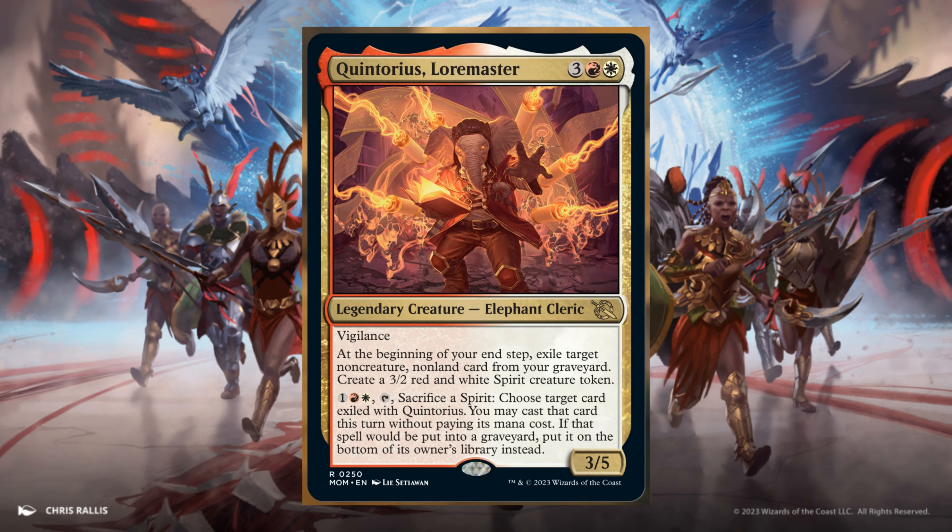Quinturus, Loremaster — 3 and 1 Red and 1 White. It's a 3/5 with Vigilance. At the beginning of your end step, exile target non-creature, non-land card from your graveyard. Create a 3/2 Red-White Spirit creature token. For 1 and 1 Red and 1 White, Tap, sacrifice a Spirit: choose target card exiled with Quinturus. You may cast that card this turn without paying its mana cost. If that spell would be put into a graveyard, put it on the bottom of its owner's library instead.